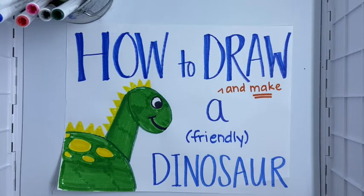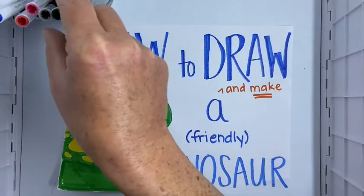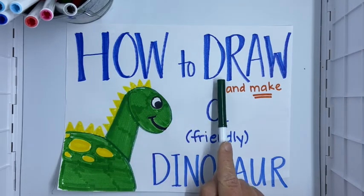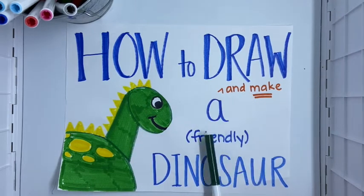Hey everybody, I'm going to show you two different ways to make a dinosaur today. First we're going to go through the steps to draw a dinosaur, and then I'm going to show you a different thing you can do — draw some shapes and practice your cutting skills to cut out the shapes and make a dinosaur. Alright, so first we'll get started — we're going to make a friendly dinosaur.